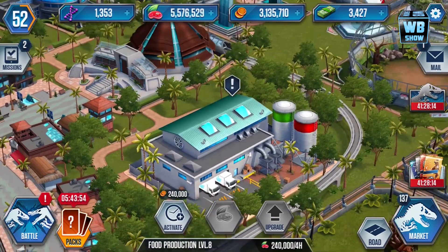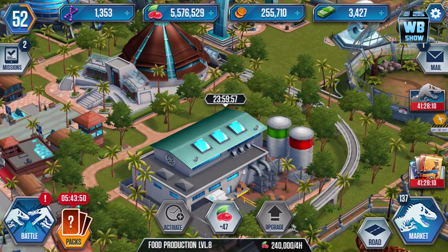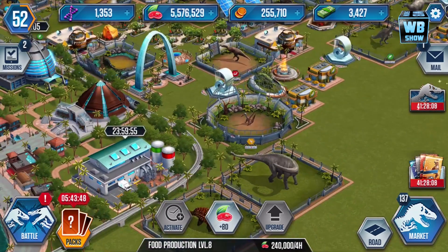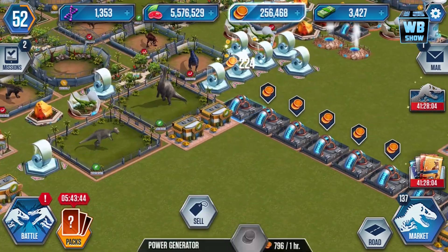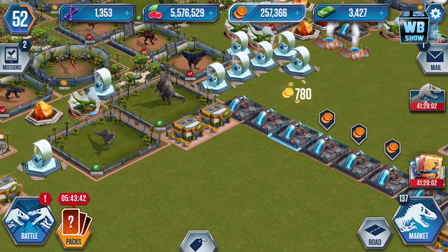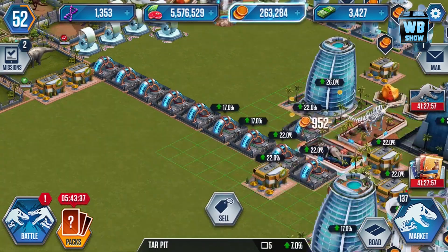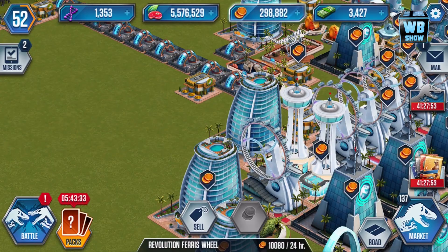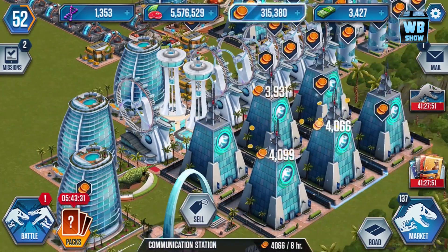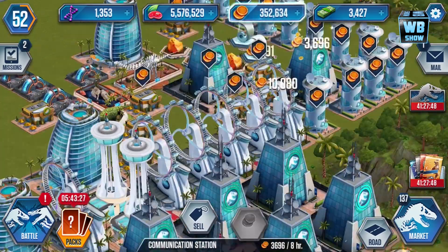We're gonna collect some food — every time we collect completed production we get about 1.5 million, so that's not bad at all. We're gonna collect some more gold though because we're out of gold. Going in here, we're gonna collect some more of the gold that's sitting around, and hopefully from the tower as well. We're gonna work on evolving a dinosaur today.